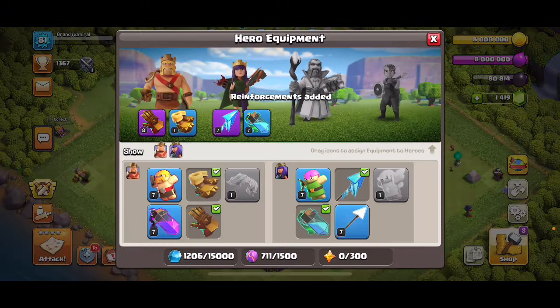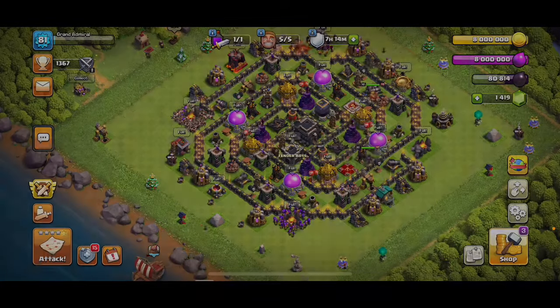Let me show you the Hero Equipment: Giant Gauntlet, Earthquake Boots, Frozen Arrow, and Invisibility Vial. It's not going to be too creative in this stuff, but that is what I'm going to be using. Anyway, there's our army.